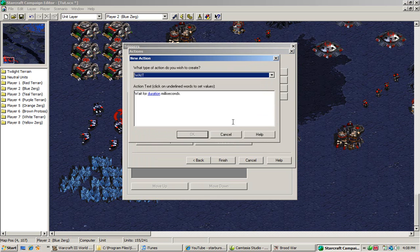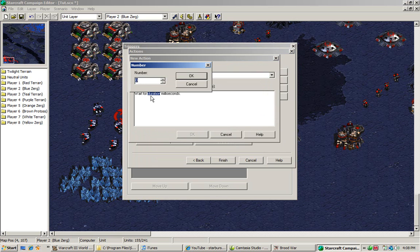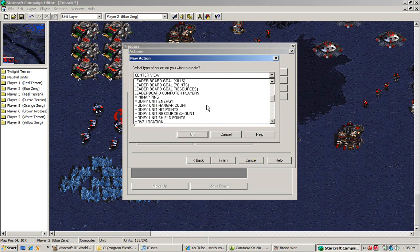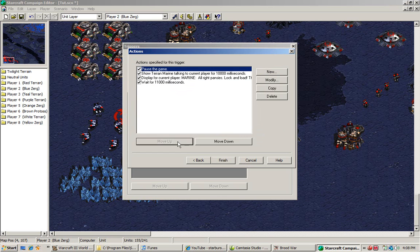Now we're going to do a wait command. This pauses the trigger for 11 seconds. This is helpful because it will allow the talking to get out of the way. We're also going to pause the game at the top, which means the game will freeze and not do anything until an unpause game trigger has been specified.